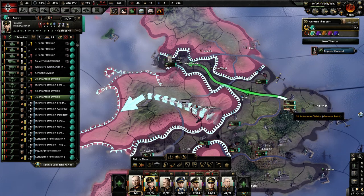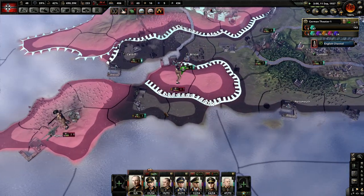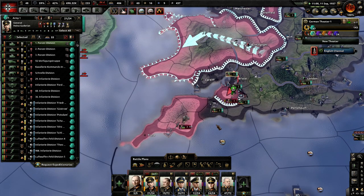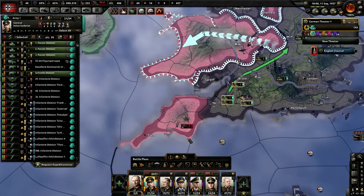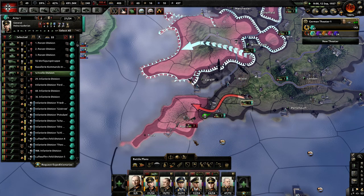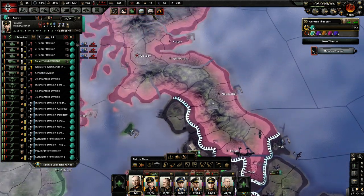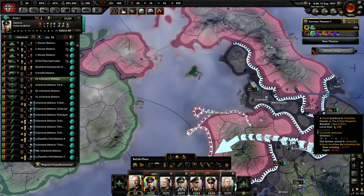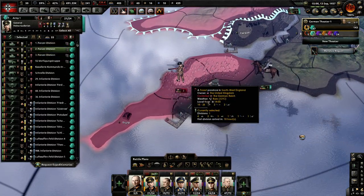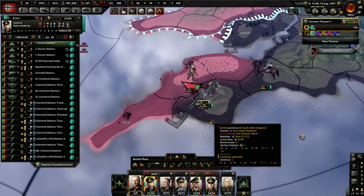Got to give these guys specific places to go. I'm going to try to get this invasion done with just these ten divisions. Let's take everything out here on this peninsula. Glasgow, bro — I thought that's what we were doing. These guys are going to be screwed — nowhere to go.